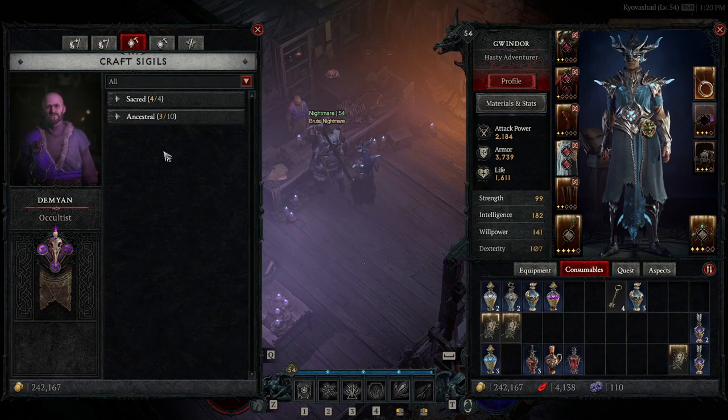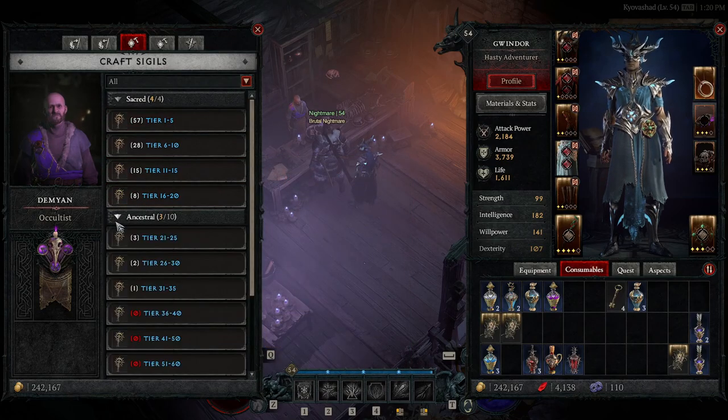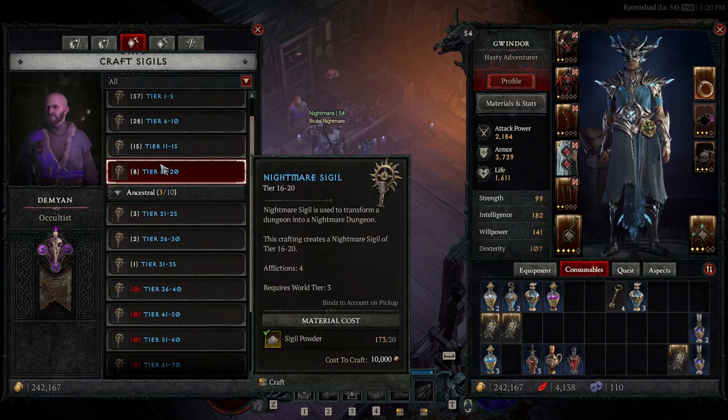Crafting sigils: once you've unlocked nightmare difficulty and completed your first nightmare dungeon, you'll be able to craft sigils. You can craft anything from tier 1 up to a level 100 tier sigil. The only costs are a monetary cost and sigil powder. You just create them and then you'll unlock a nightmare dungeon.